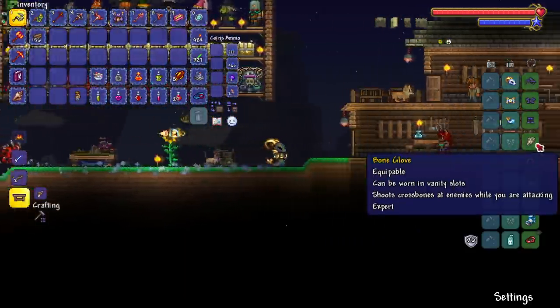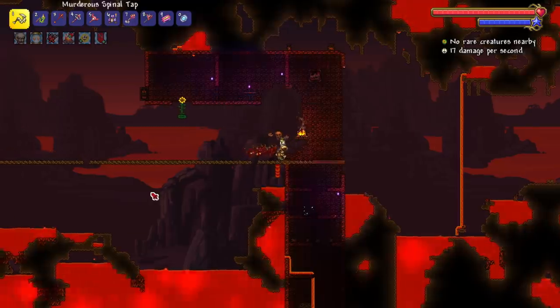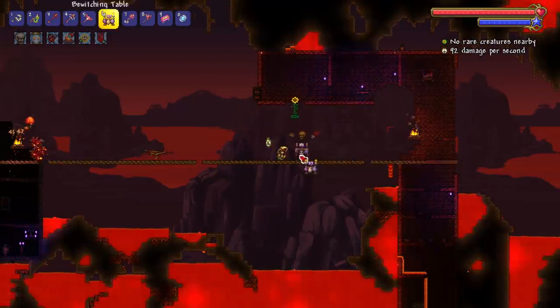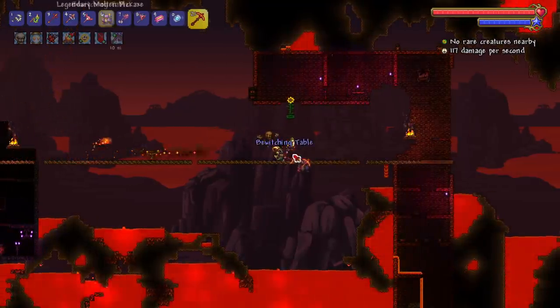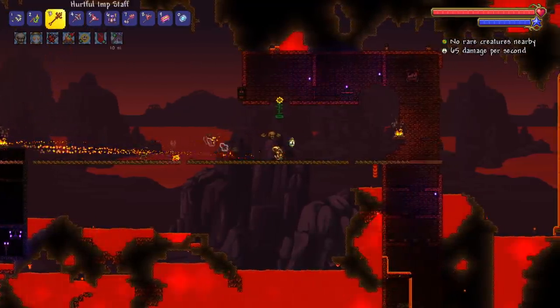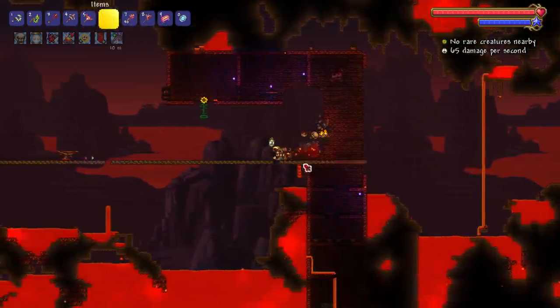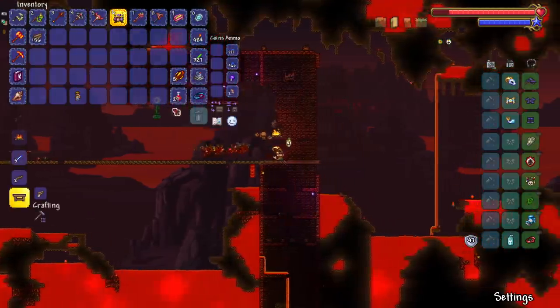I noticed something interesting — when I summon stuff I shoot a bone, which is very cool. I'm debating whether to have one frog unit or just go for five imps. I think five imps might just be the way to go. Let's buff up and get to it.